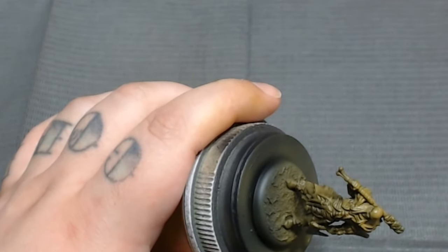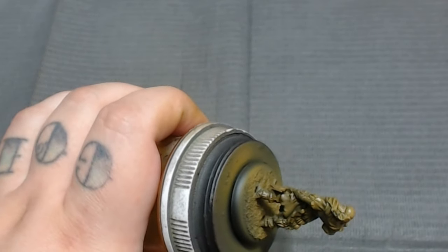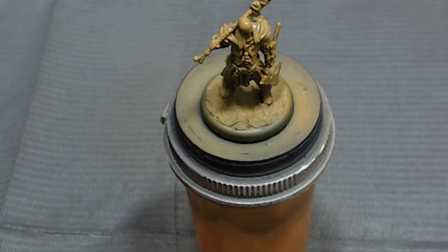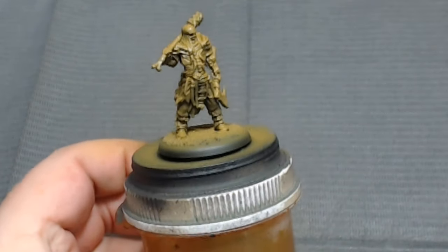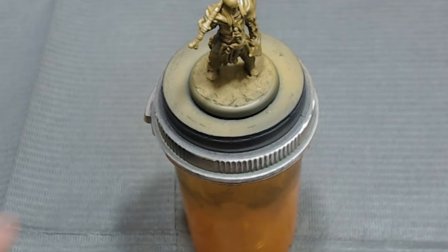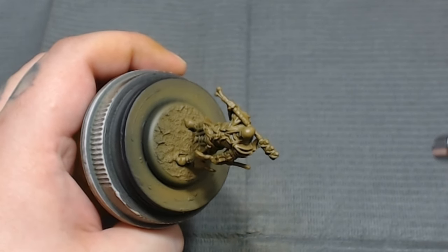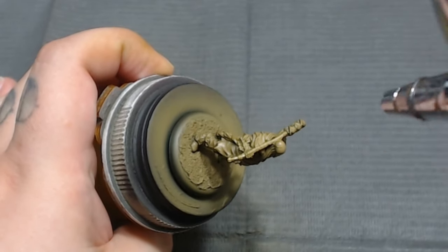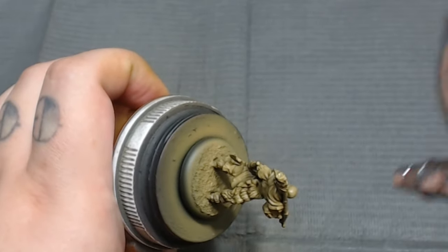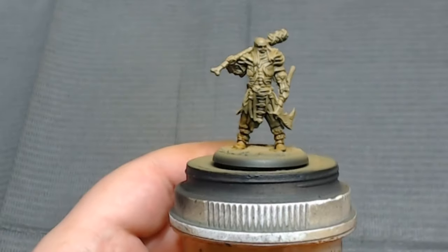With the highlight, I'm coming at about a 45-degree angle with the airbrush, just catching some highlights with Death World Forest mixed with Leather Brown from Vallejo Game Color. It gives it a nice little push still pointed toward that brown-green side, but I do want to highlight this up a little bit. So I end up mixing in a little bit of Menoth Base from P3 to that Death World Forest and Leather Brown Vallejo Game Color mix, coming at almost a 90-degree angle but not quite.